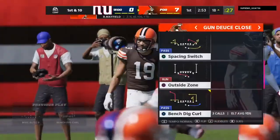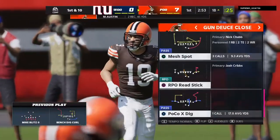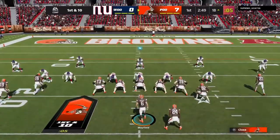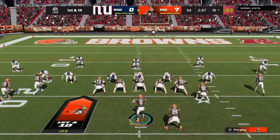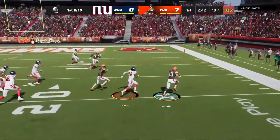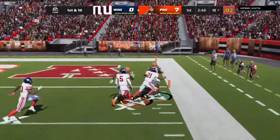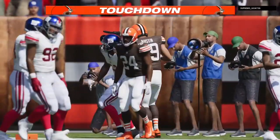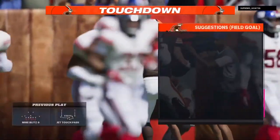He wants to go man and try to user blitz, so we're going to take advantage of it. We're going to go with a touch pass here — a jet touch pass. It should work, hopefully. Yep, Austin — get to the outside, Austin. Make a man miss, Austin! Miles Austin gets to the pylon. Miles Austin in for six, on the ground.